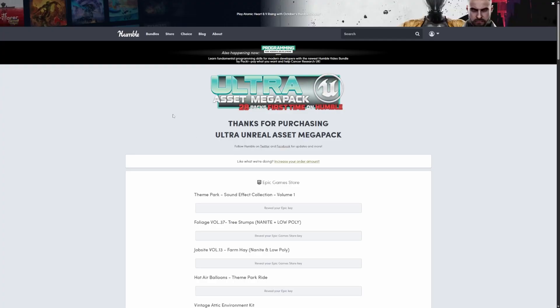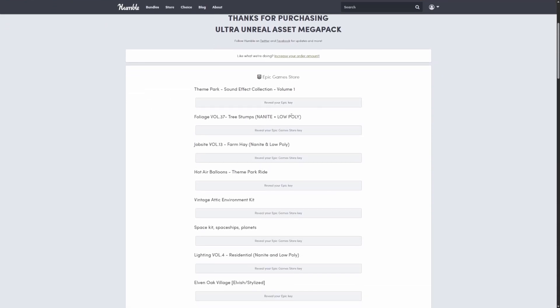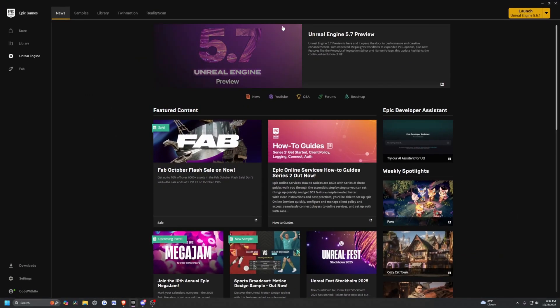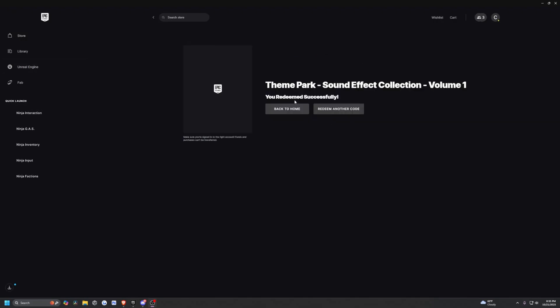If you want to support my channel, feel free to check out my affiliate link in the description below — I'll also put it as a pinned comment. In order to redeem these, all you have to do is click on these after purchasing to reveal the key and paste it on your account. After copying the code, I'm just going to head over to my account and click redeem code, paste it, and after clicking enter it says you redeemed this successfully.